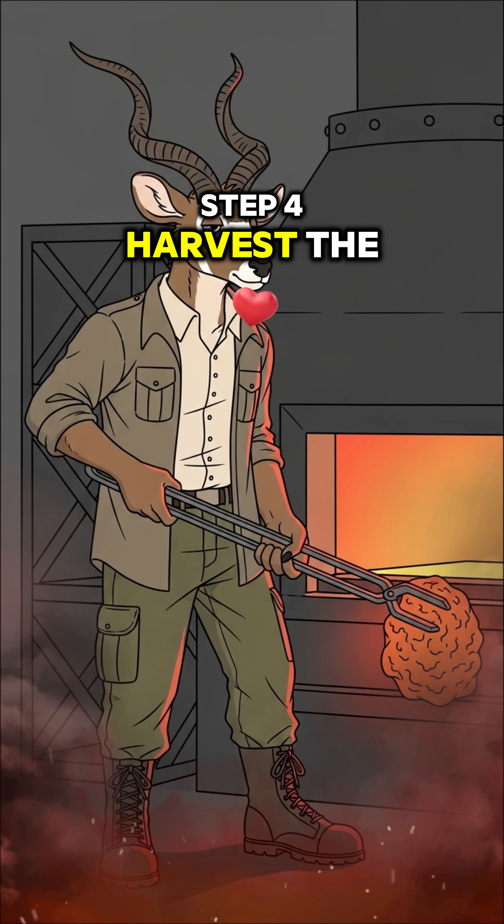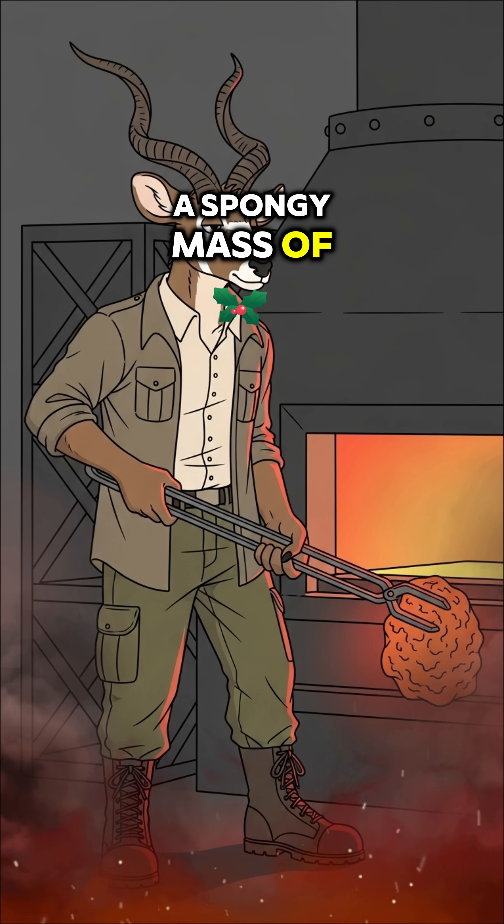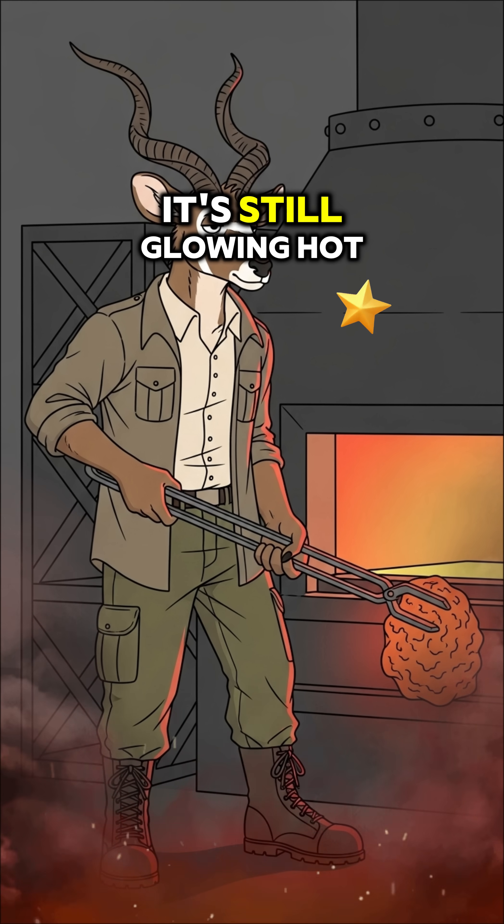Step 4: Harvest the bloom. After hours of intense heat, a spongy mass of iron — the bloom — is born. Pull it out while it's still glowing hot.